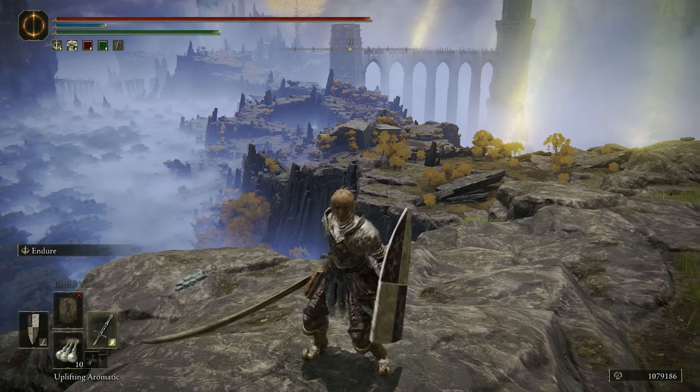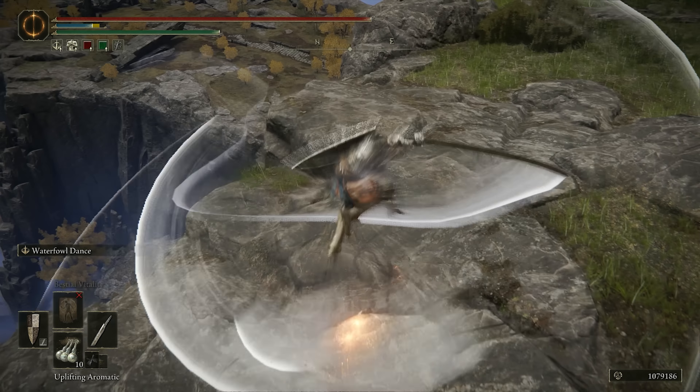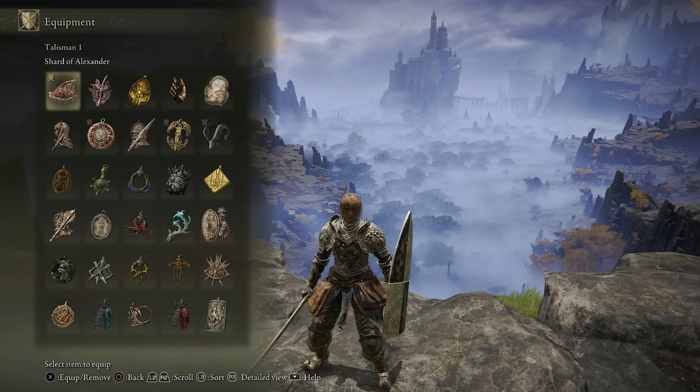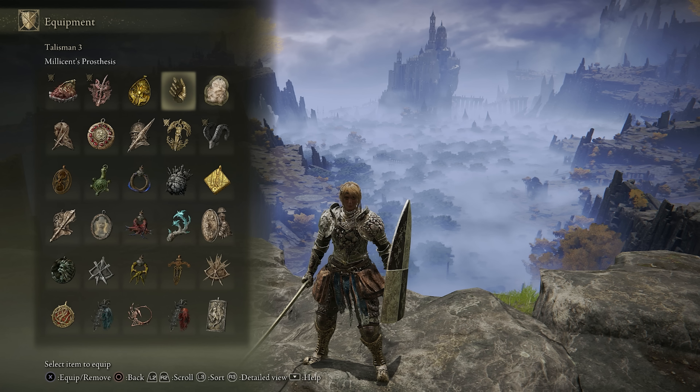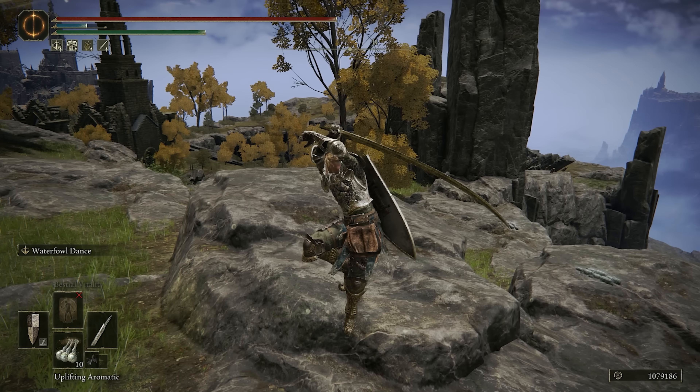The Hand of Millennia is very scary. If you use Endure into a crowd of the enemy and you go for the Waterfowl Dance, they can't really knock you out at the beginning, and the follow-up has some really good hyper armor. If you maximize it for burst damage, you go for the Rottenwing Sword Insignia and the Millicent's Prosthesis, paired with the Shard of Alexander, and you can easily one-shot any player.